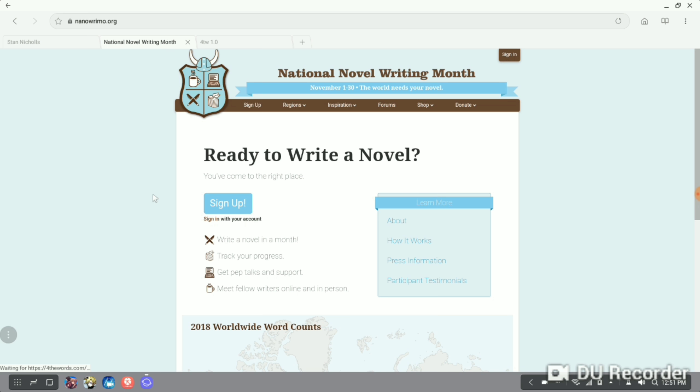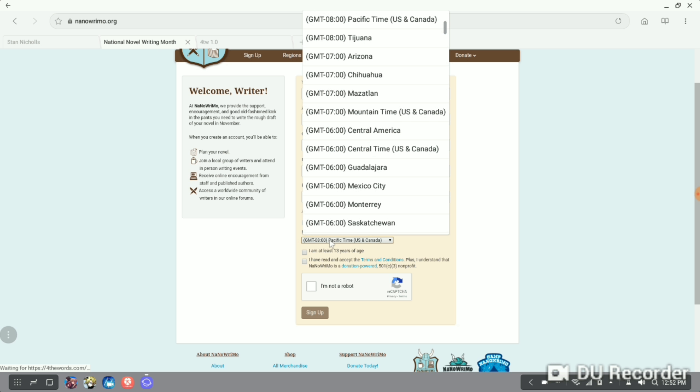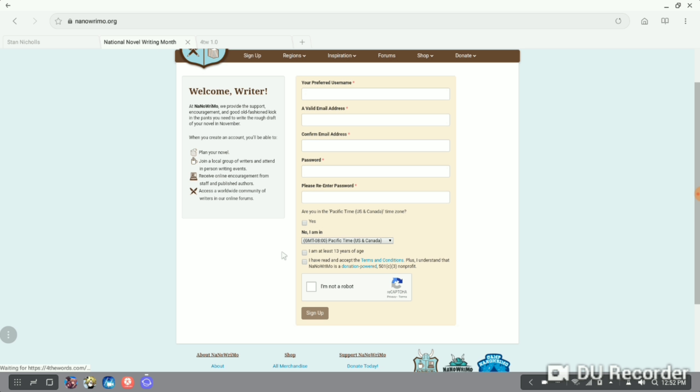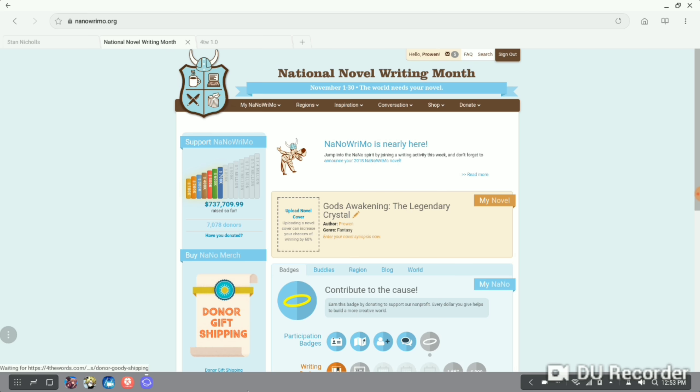Welcome everyone, let's begin with NaNoWriMo 101. With part 1 I'd like to create the profile. So first of all you're going to be hitting sign up, entering in your email, your username and then make a password. Don't forget to select your region. The region will be important for later on, for your writer's community and your local home region. Once the profile has been made and you've logged in, you'll be met with this dashboard.